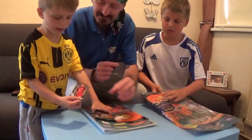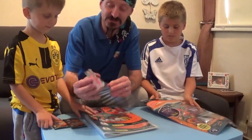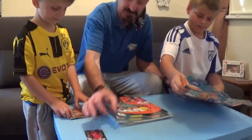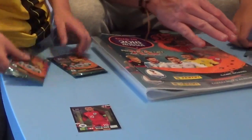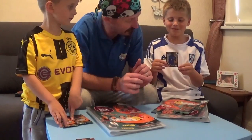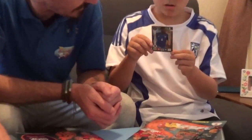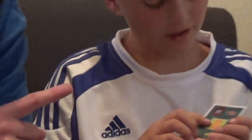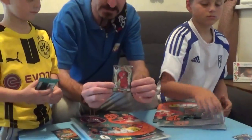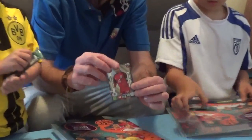Wayne Rooney! So we've got a limited edition Wayne Rooney for England. And Pirate Jake, you can open his. Pogba! And hold it up so everyone can see at home. We've got a limited edition Paul Pogba for France. I noticed they were both different. I know Pirate Jake likes Pogba. If you look on the back, it says where they play - centre mid is Pogba. Wow, check it out. So that's your limited edition cards, boys, which you get free with the starter pack.